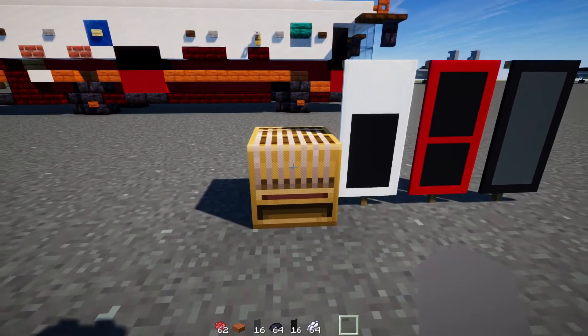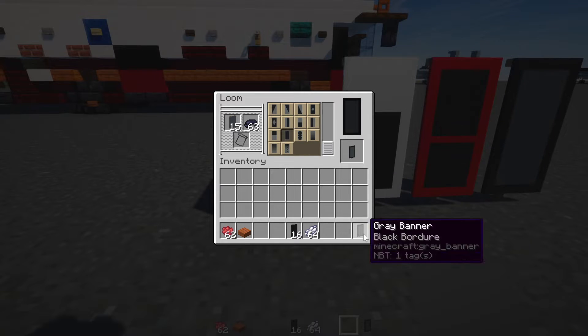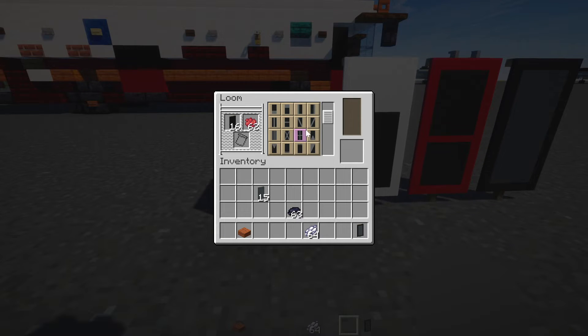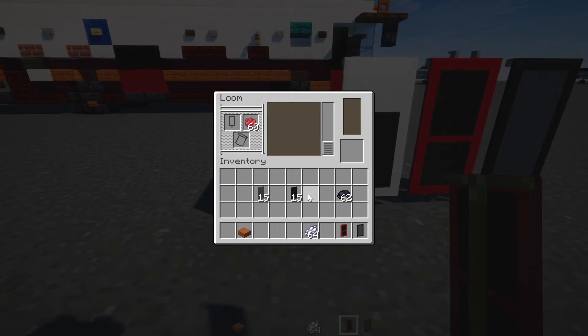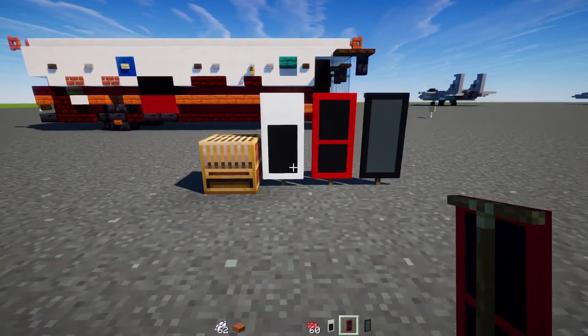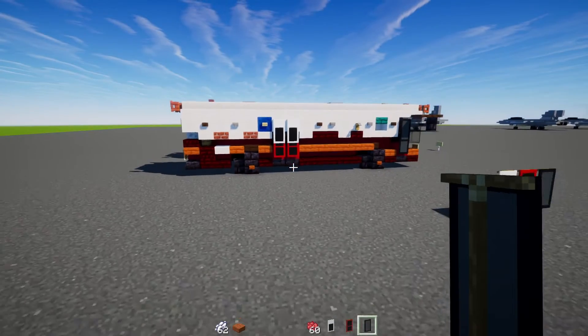Alright, so let's make these three banners. Go inside the loom. First banner: Gray banner with Black dye — Border, that's pretty much it. Next banner is going to be Black banner with Red dye — make a line across the middle horizontally, put it back inside, add Black dye on the top half to make that red line thinner, then put it back inside and add a Red dye border around it. The last one is going to be Black banner with White dye — Border, put it back inside, then White dye across the upper third of it. Once we have all three banners, we're going to add the Black banners — two of them at the front for the doorway and then the back one — two White on top, and then the Red ones on the bottom.